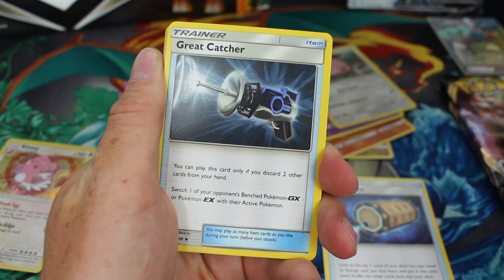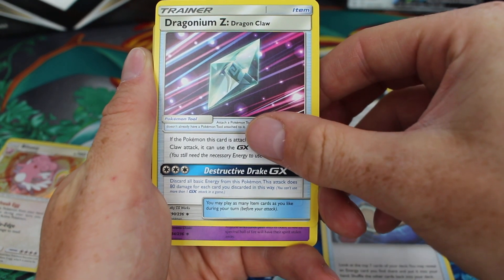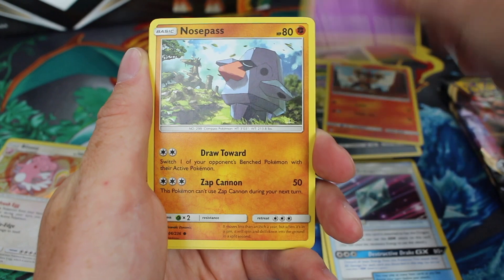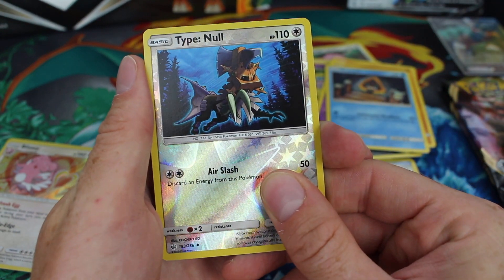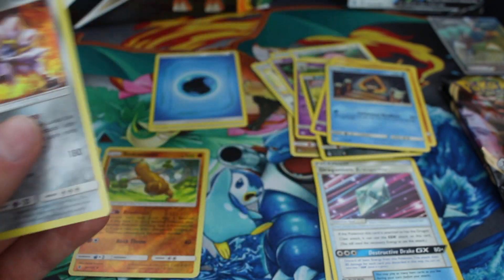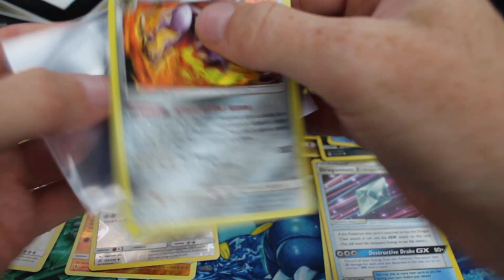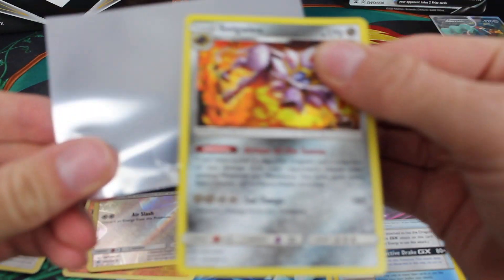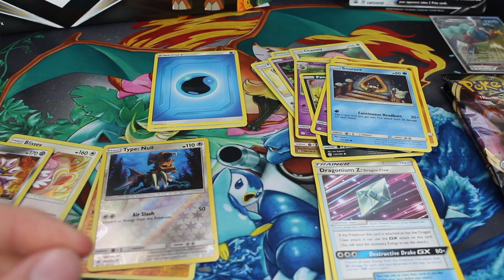Energy there. We've got a Great Catcher, a Dragonium Z or Zed, Dusclops, Pawniard, Litleo, Coffin, Nosepass, Snorunt. Type Null Reverse — that was reprinted in Hidden Fates, I believe. And the rare — Solgaleo. That is a hollow. So we're two for two on holographic pulls. That's not too bad. Still looking for an ultra rare though. Hopefully the Rebel Clash packs will bring something decent. I just sleeved the hollow and I said I don't sleeve hollows — haha.